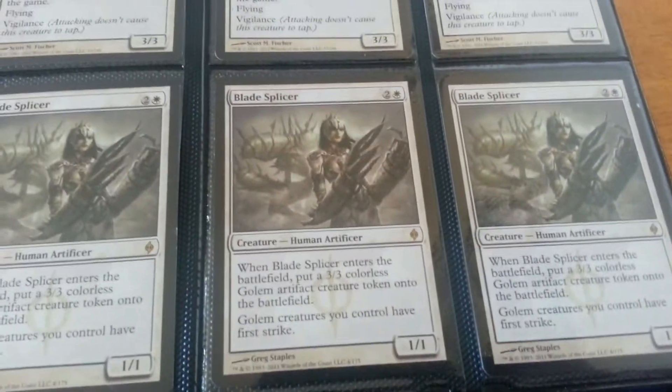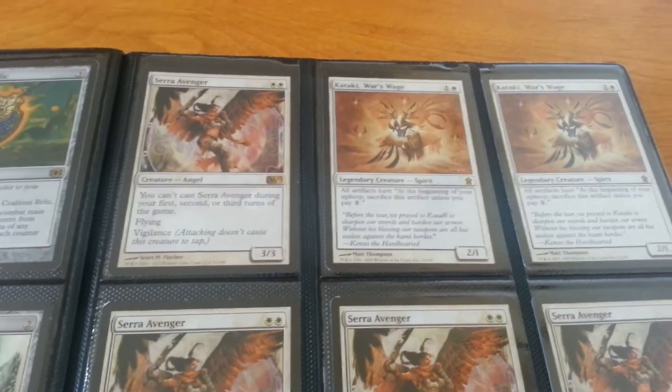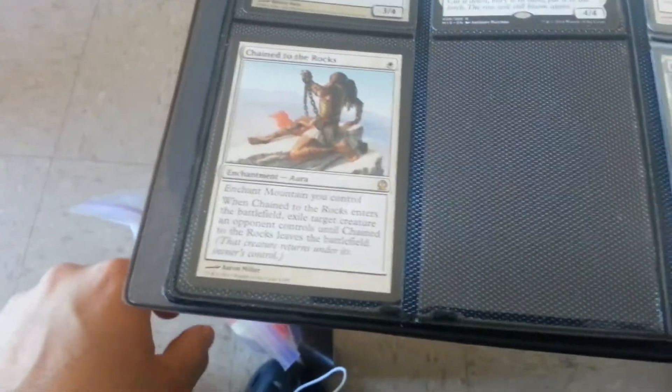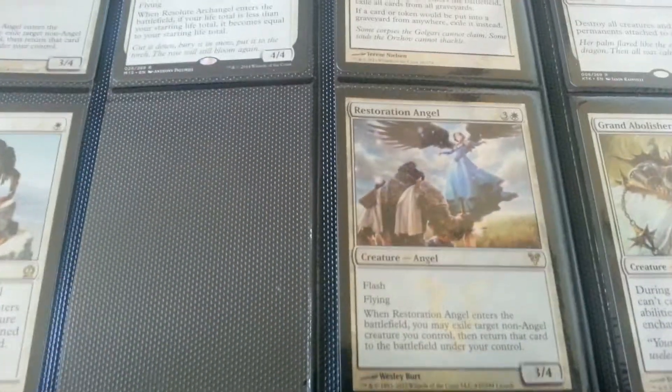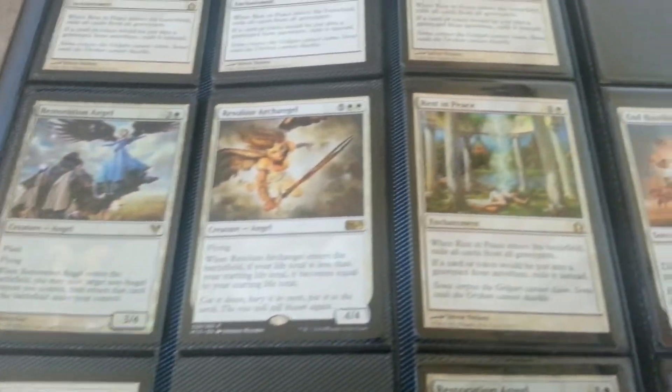I'm going to have three of these for trade. Foil — modern playset of the avengers, two promos of the research needle was spoiled.